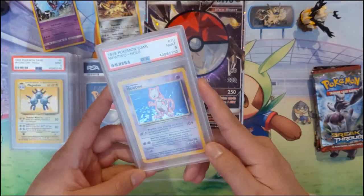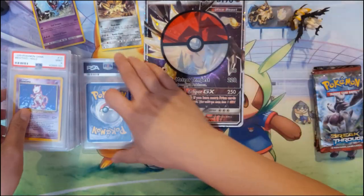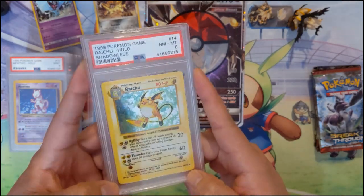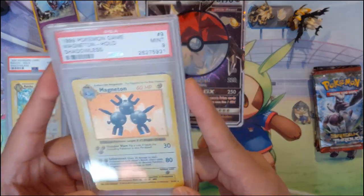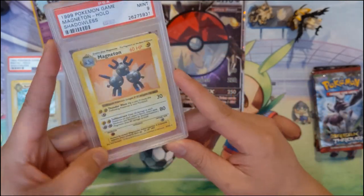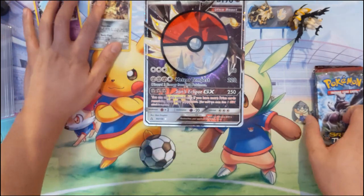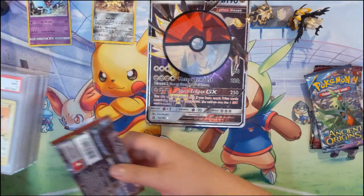We also have a Mewtwo PSA 9 — not that expensive because you could actually get Mewtwo from one of the starter decks. Then two more: a shadowless Raichu near mint to mint, and another Magneton, this one a mint 9 shadowless from Base Set. Very cool. Let me know in the comments if you want me to continue posting these PSA card showcases.